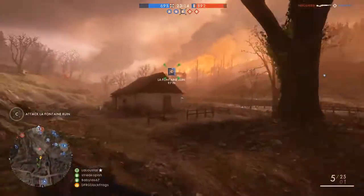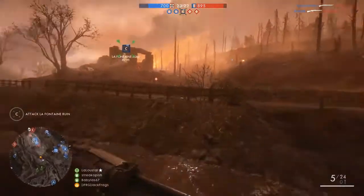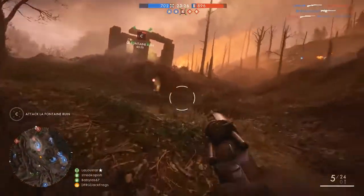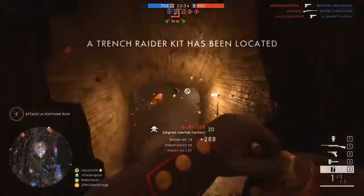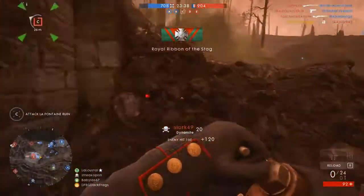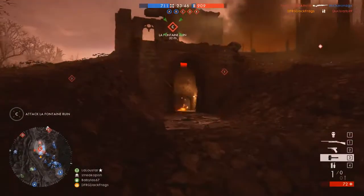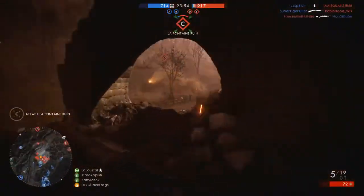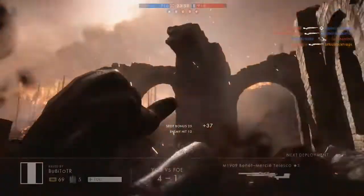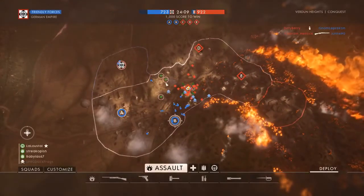Unless we capture that now and get into their spawn — there's a guy in this building. We need to capture this flag and then spawn lock them; that's the only way we could win this. You've got the trench raider — damn it. Of course you've got the trench raider. I can hear him like moaning as well, makes a horrible noise. Just a medic looking at me. Nope, everyone's looking at me. I couldn't see a thing there — so much smoke. There's no way we were going to get that. Look at the amount of players.